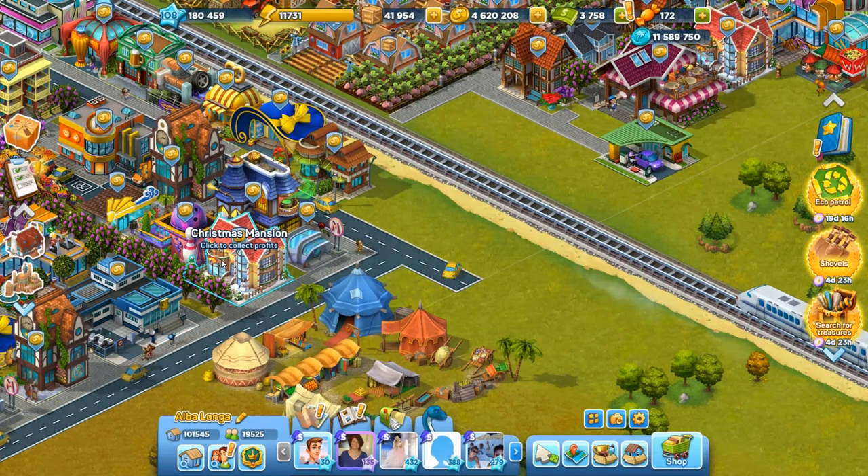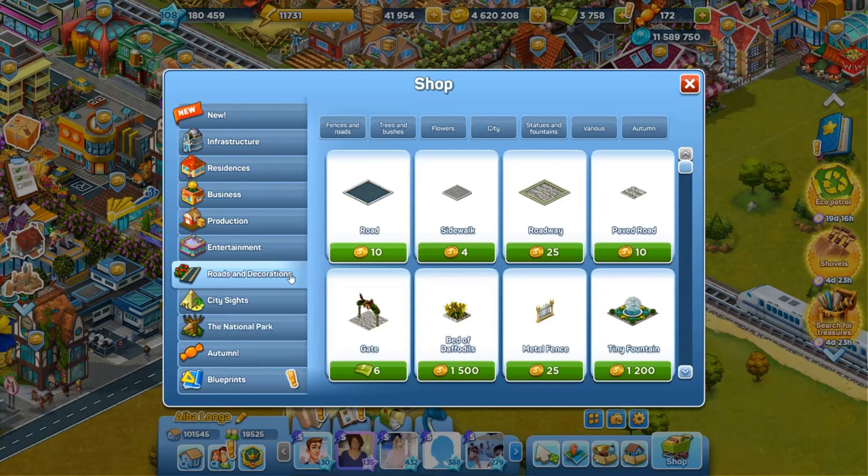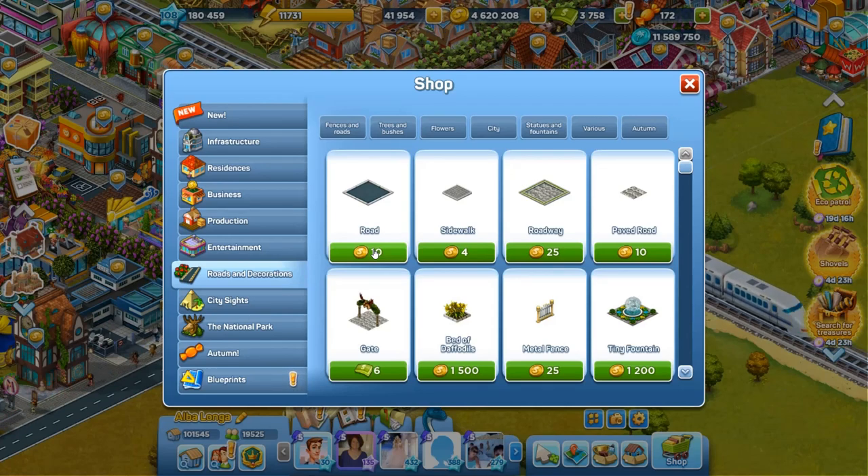To build a crossing, I need a piece of road. I go to the shop, roads and decoration section, and I buy a piece of road for 10 coins. Here is the road. I buy it.